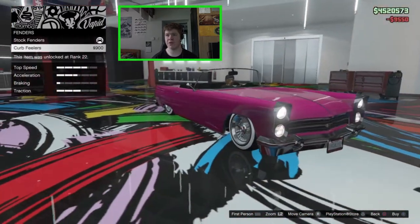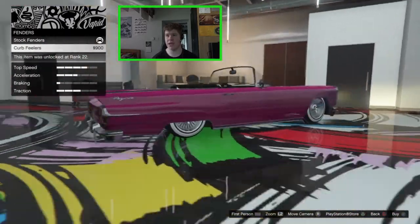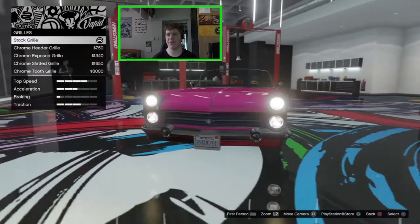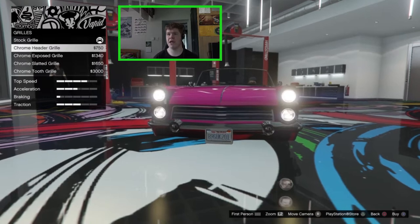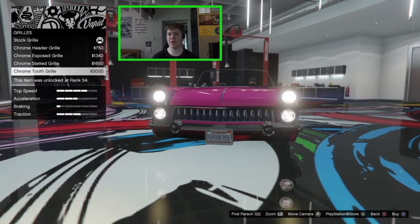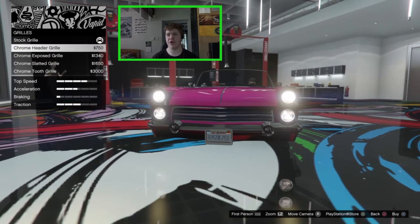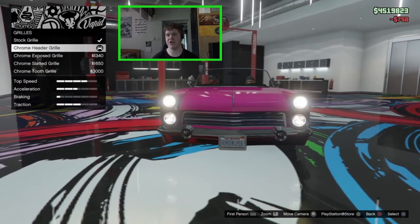For the fenders, we can go for some curb feelers at the front and back wheel, but I'm not a huge fan of curb feelers so I'll leave that off. For the grill — all options you can get on the regular Poyote — we've got the chrome header grill, chrome exposed grill, chrome slatted grill, and the chrome tooth grill. I like just the chrome header grill; it's basically a removed-badge version of the stock.